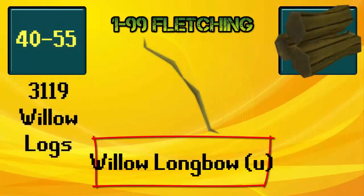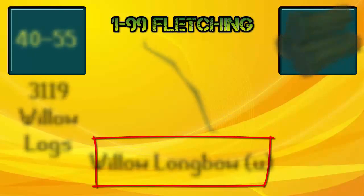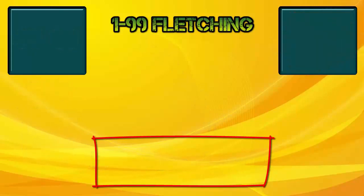You will do this until level 40 fletching, because now you can make willow longbows unstrung until level 55. At that point you sell every single item that we made before in the general store, except the arrow shafts since those are always useful to have.